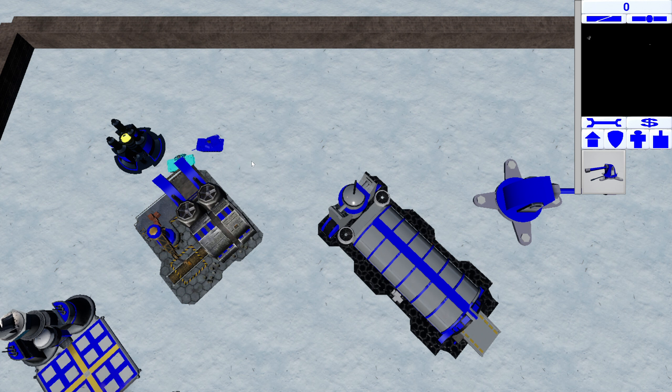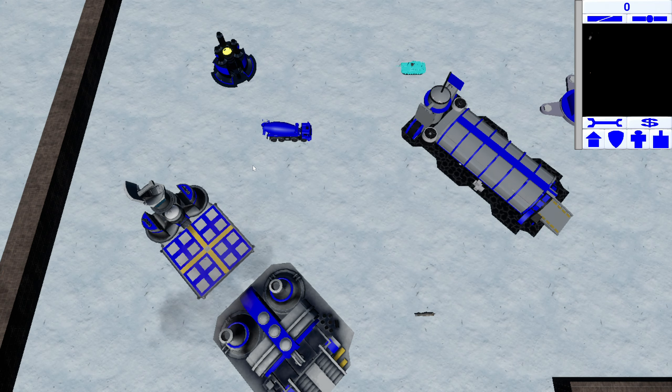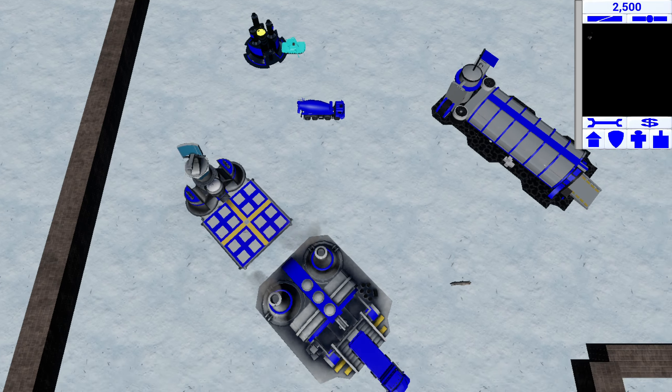Well, we tried — we certainly tried. Yep, cannon is just there, it does nothing. Can we sell structures? Oh, it does actually work — they just disappeared.